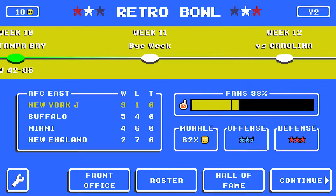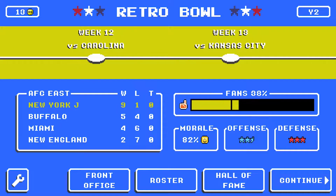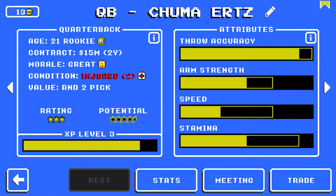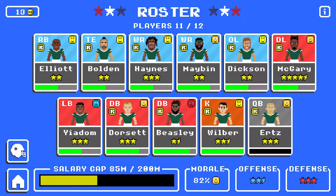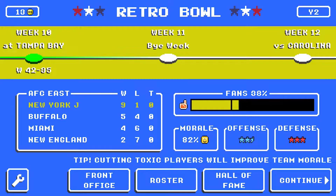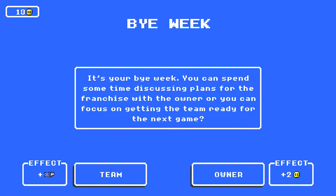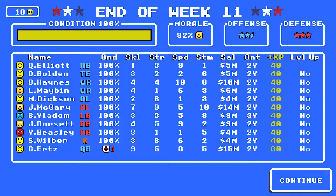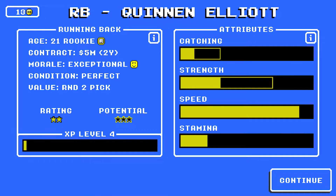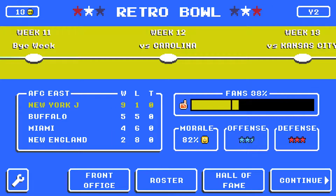Today we have our bye week and we take on both the Carolina Panthers and the Kansas City Chiefs at home. Unfortunately, Chuma Ertz is hurt — he injured his calf. He's out two weeks, so he's going to miss our bye week and some development, but more importantly he's going to miss Week 12 against the Panthers. We gain a level for Quinn and Elliott, and we're going to boost his stamina because we're going to need to rely on him big time against Carolina.